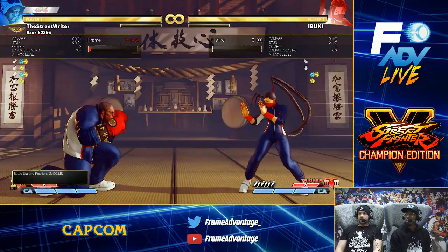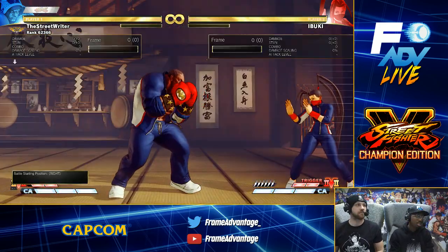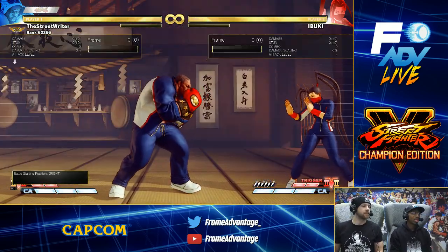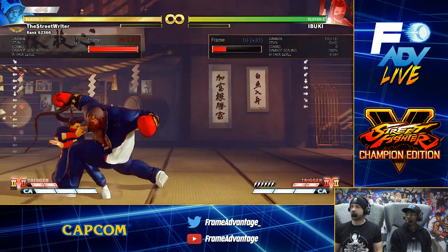Plus 11, plus 16. EX Screw Smashes — yeah, that's the cheapest one. Can you do that until EX activation? Yeah, so...